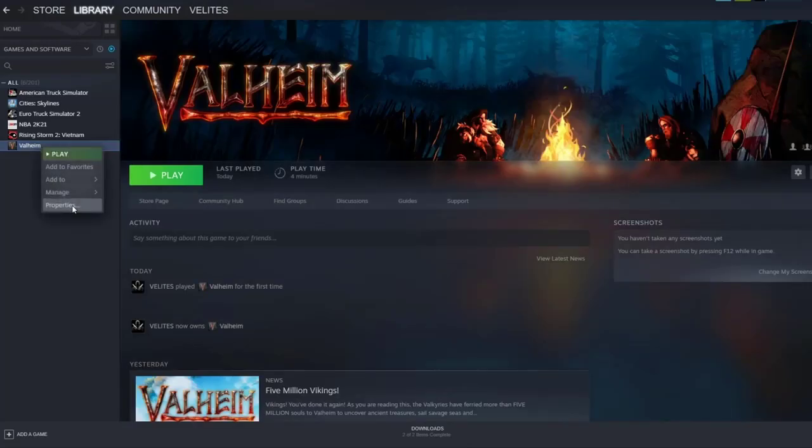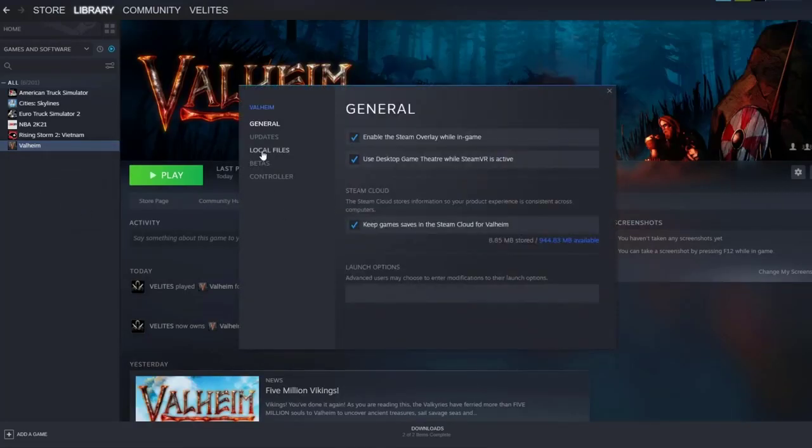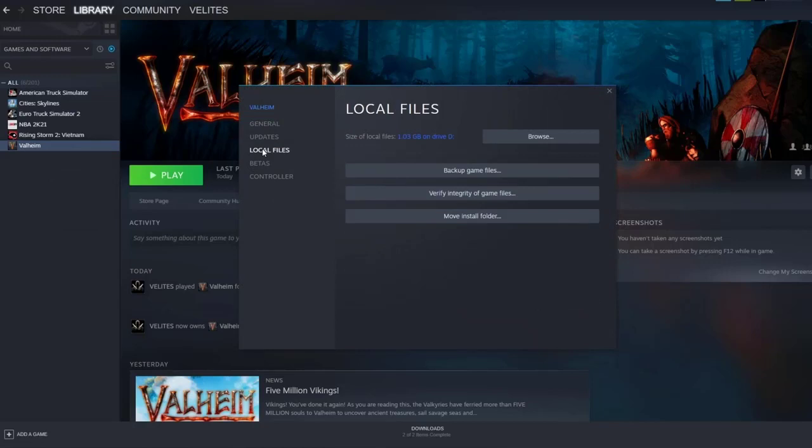In case the problem is caused by corrupted or outdated game data, the next thing you want to do is check the integrity of your Valheim game files. To do this, go to the Valheim Properties menu in Steam, then click the 'Verify Integrity of Game Files' option.